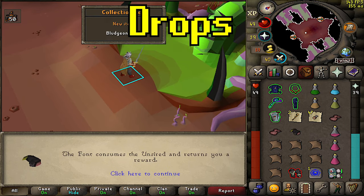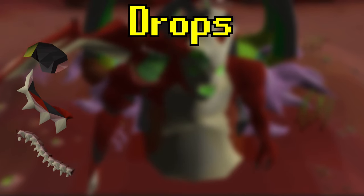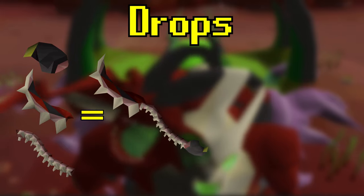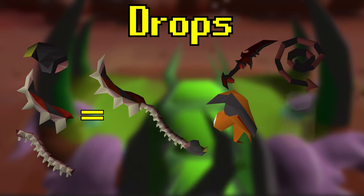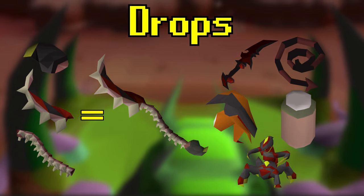This will consume the unsired from your inventory and roll a drop from a table. Most commonly, you will get an Abyssal Bludgeon piece at a 1 in 2 drop rate, and you can't get any duplicates, so after you get 3 you can make a bludgeon and sell it for about 10 mil. Other items you can get are an Abyssal Dagger, an Abyssal Whip, Abyssal Head, the Jar for the sire, and lastly the Abyssal Orphan, which is the pet for the sire.